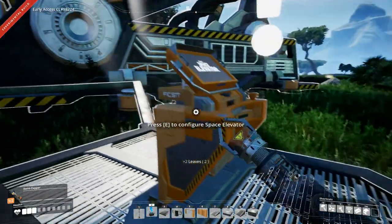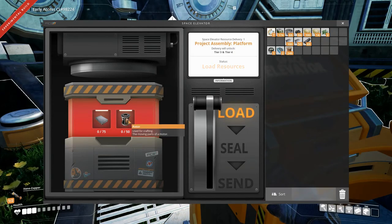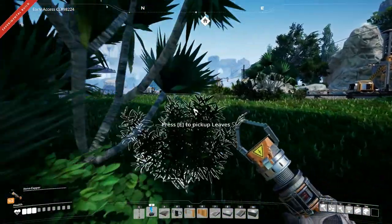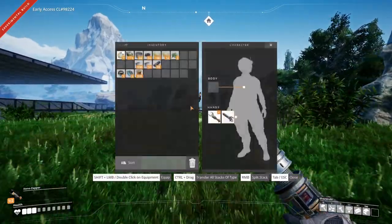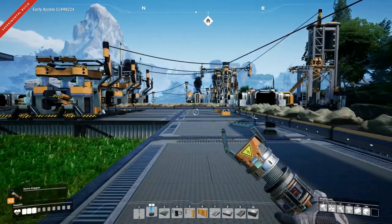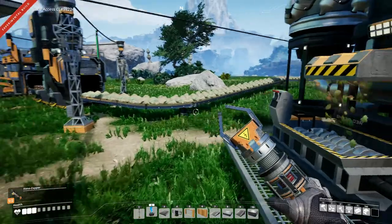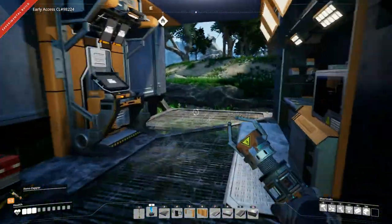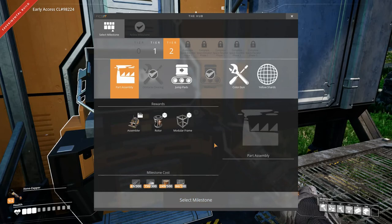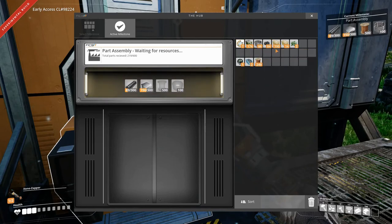Space elevator built. What do we need to send for the first one? Reinforced iron plate and rotors - 75 and 50. That's a lot. We don't even have rotors unlocked yet. Let's check the hub and see if we have rotors unlocked yet - I don't believe we do. Let's select that milestone and stick in what we can.